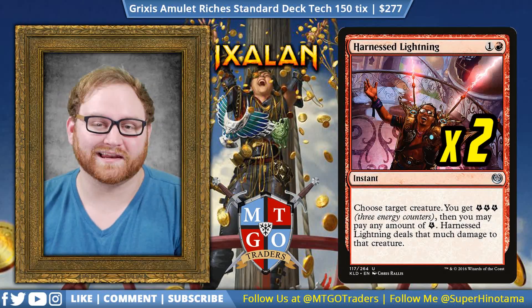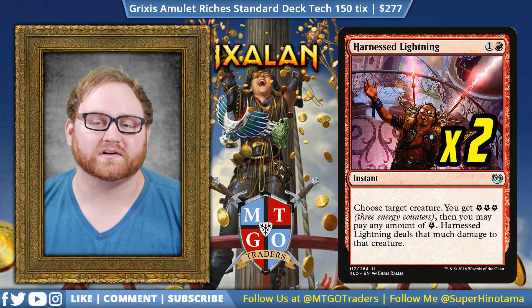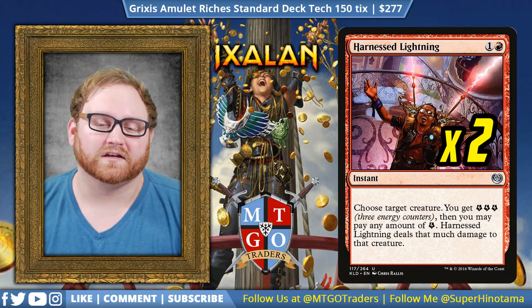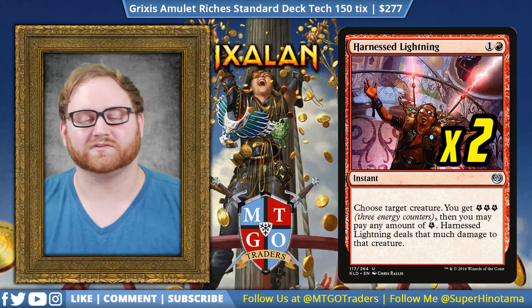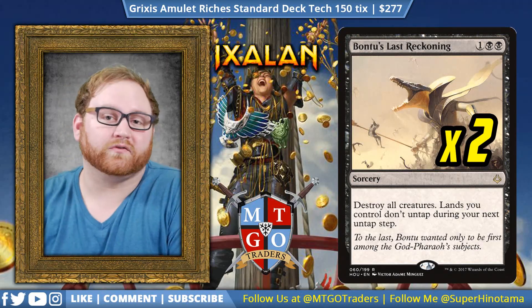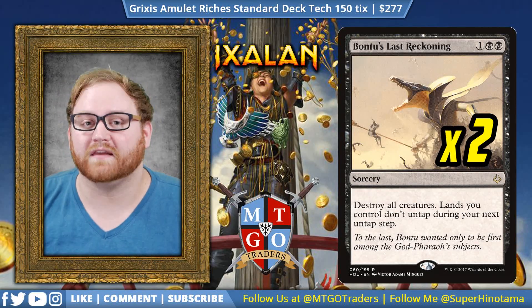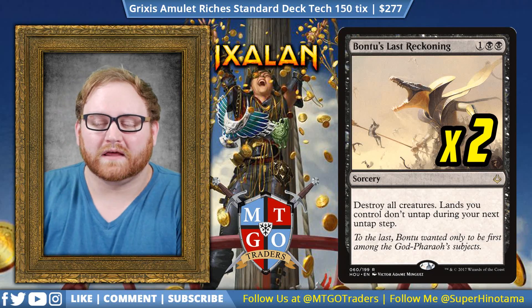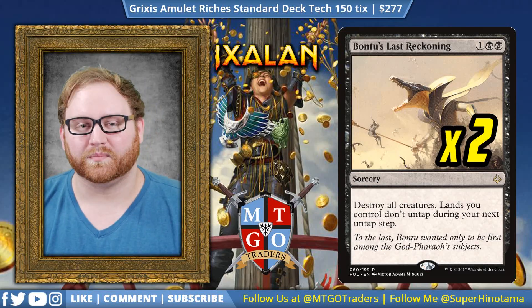Moving on from Fatal Push, we have two Harnessed Lightning. Because we have Harnessed Lightning, Glimmer of Genius, and some Aether Hubs in the deck, the energy we're producing from Harnessed Lightning will be enough to kill a Torrential Gearhulk, a Combustible Gearhulk, anything like that — reaching up and doing some extra punch to creatures, especially some new dinosaurs in the Dinosaur decks. Moving on, we have two Bontu's Last Reckoning. This is a last-ditch effort to clear the board before we win or need to draw cards. Because we have more treasures on the battlefield, we're not really at a disadvantage when we use it — we'll have enough mana from treasures to continue playing our following turn without really a downside.